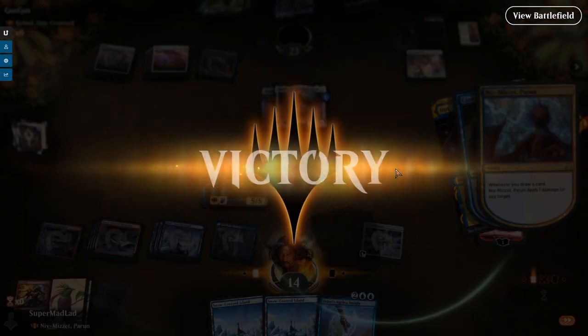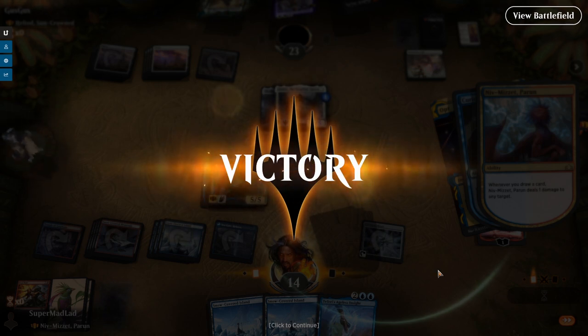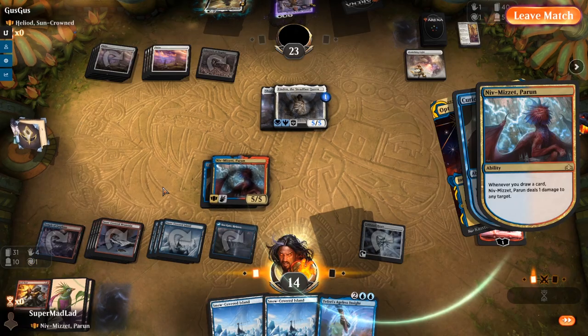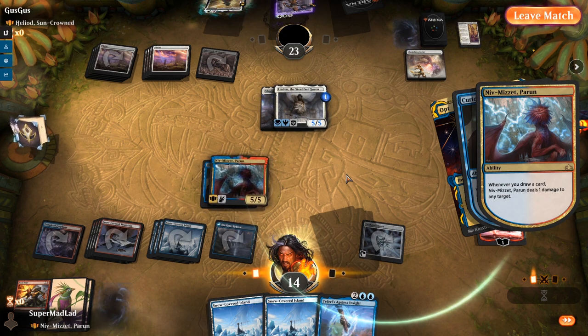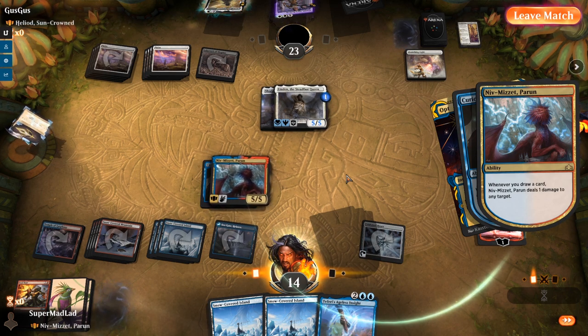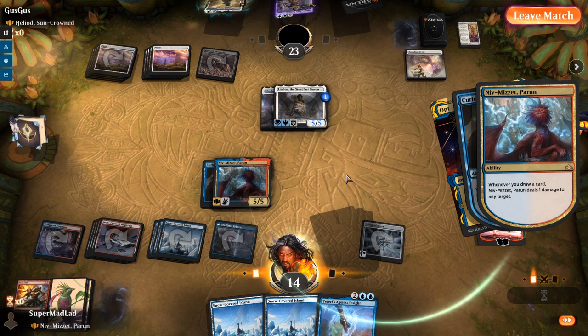We play Niv-Mizzet — 35 cards, they're at 26. Curiosity on Niv-Mizzet. They'll need Teferi's Protection here. One damage to any target — whenever we deal damage we draw a card, whenever we draw a card we deal one damage to any target. That's the loop. Opponent doesn't want us to play it out. I've played this combo before — between clicking constantly and having zero timeouts it can be tricky in Arena. But nice victory — on to the next game!